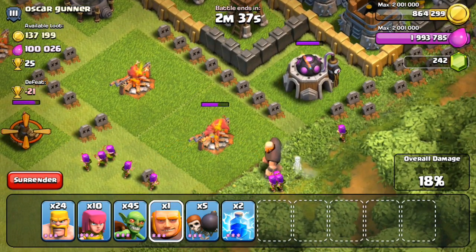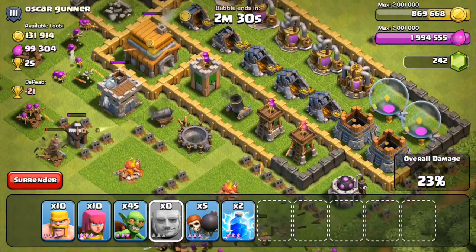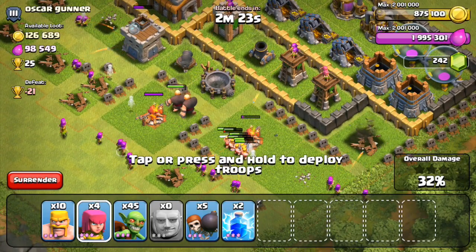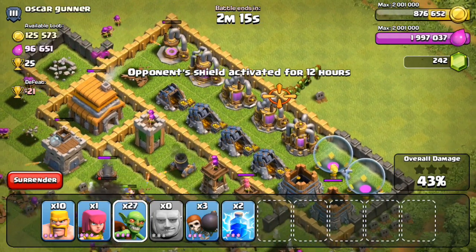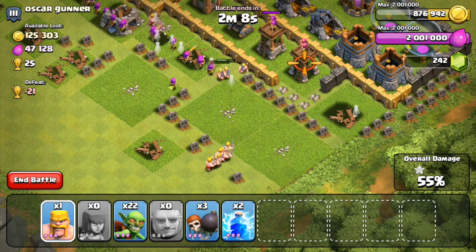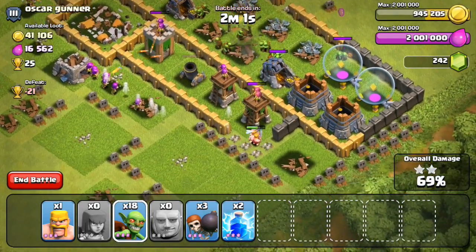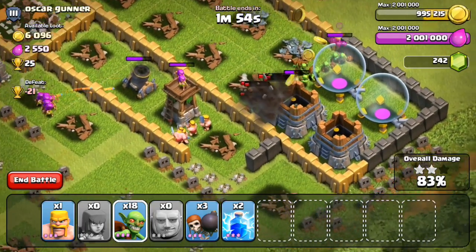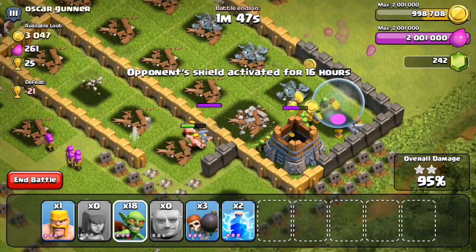Attacking from the bottom, I'm going to drop a couple of archers and a giant, but unfortunately that air defense on the outside is going to distract him. I'm going to take care of that air defense as soon as possible and then drop the rest of my troops. At this point I only have 10 barbarians, one archer, and the rest are goblins. The cool thing about goblins is after they destroy all the resources like the mines, pumps, and storages, they're going to switch and attack the remaining buildings. I still have 18 goblins left and overall we're going to be able to destroy those buildings and get another three star.